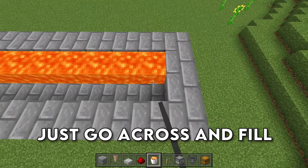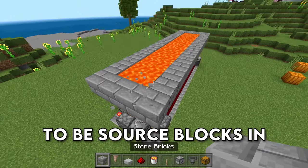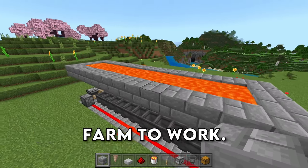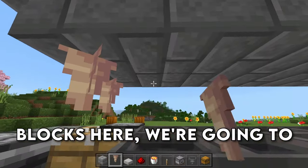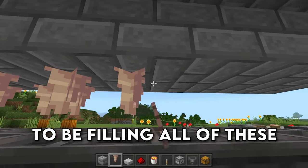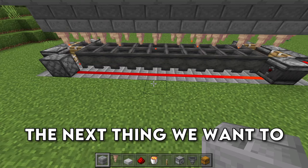After you have your giant basin, fill it in with lava. Go across and fill this with lava — they have to be source blocks in order for it to actually drip down, so you are unfortunately going to need 24 lava buckets for this farm to work. After you have your lava in place on all of the blocks, place down pointed dripstone over top of the cauldrons just like this — this is how we're going to be filling all of these cauldrons with lava.